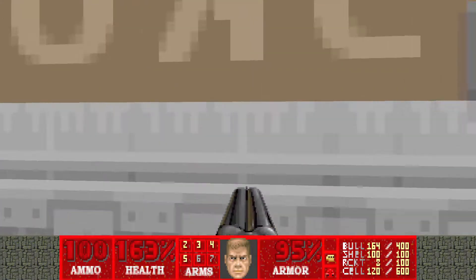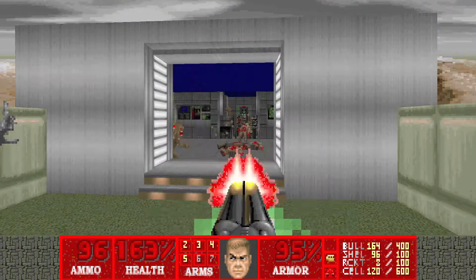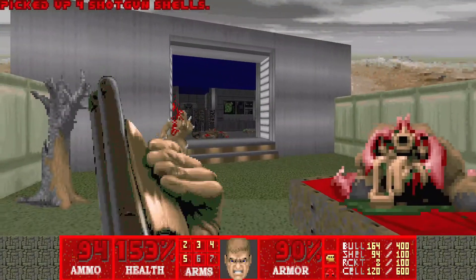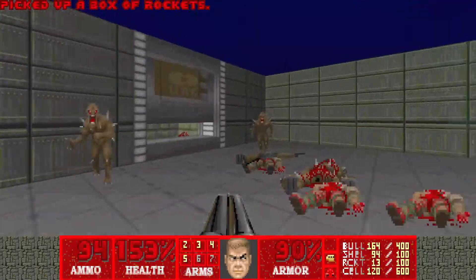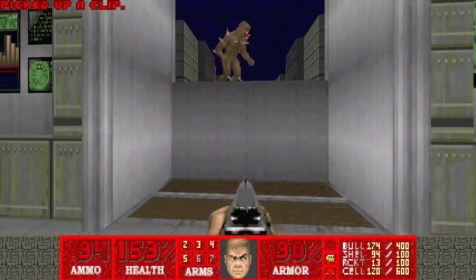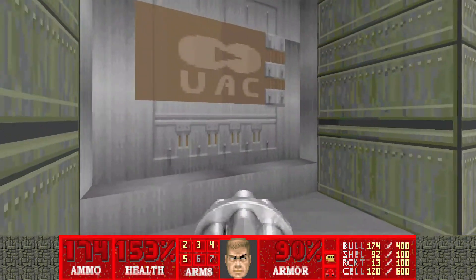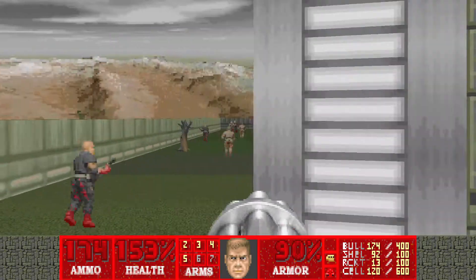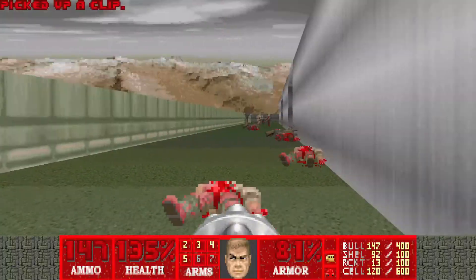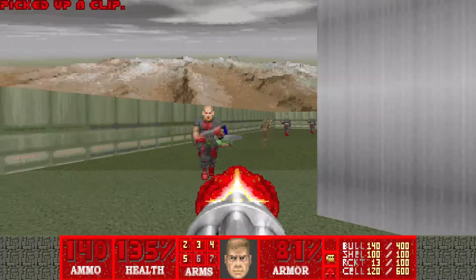Now we're in the terminal part. Let's go up this elevator and then head outside. Try and take out all the enemies — lots of hit scanners, but they'll infight, so it shouldn't cause you too much trouble.